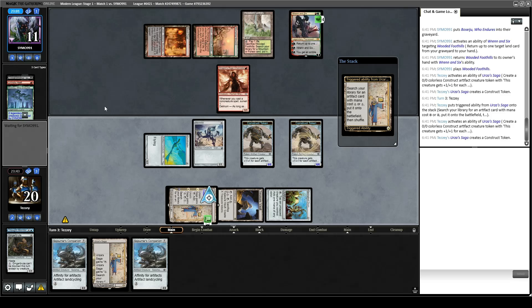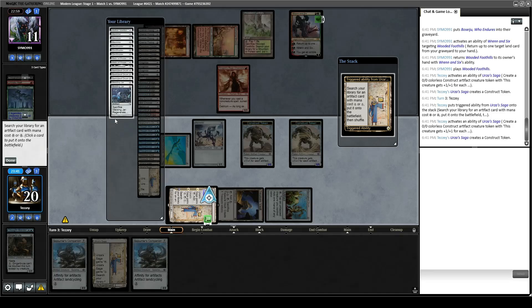Our opponent does not quite have Delirium, so they're not forced to attack yet. We drew another Sojourner's Companion — that's a pretty good top deck. We don't really need to get blue mana here, so probably just getting Shadowspear is correct. We could get Relic, but I'm not that scared of their graveyard. I think we just need to be on the beatdown, especially since we're about to play a couple Companions and then have a couple more Constructs. So let's get Shadowspear.